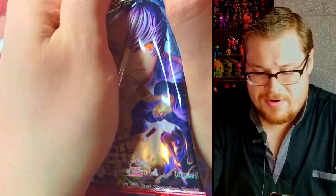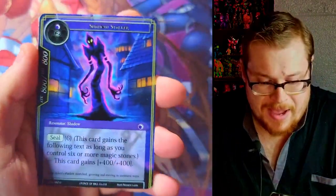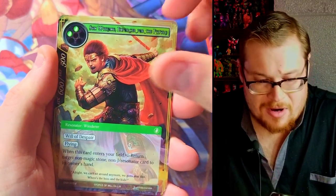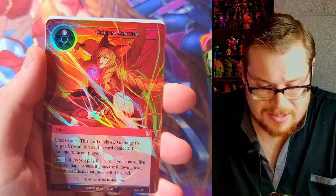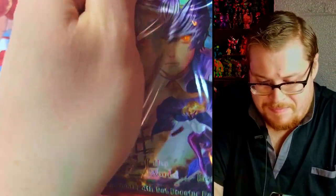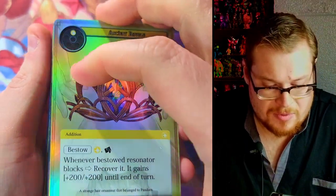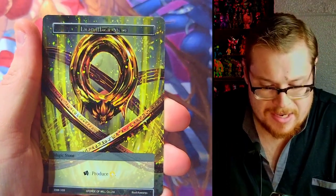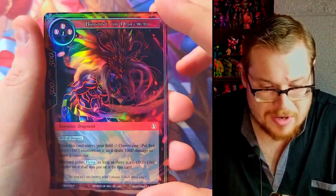Pandora again! That alternate art was pretty early in the box as well. Where are our J-Rulers going to hide? That is the real question. Fire Magic Stone and we got Crimson Sanction — love it. Whoa, this card is just peeking out of the back. Almost ruined it. Hopefully it's not damaged. It's Bama the Dragonoid. We're shooting for the uber rare to finish off the box.